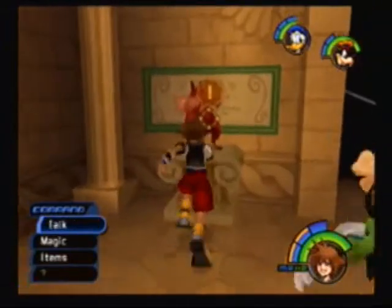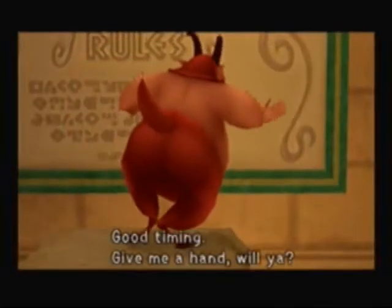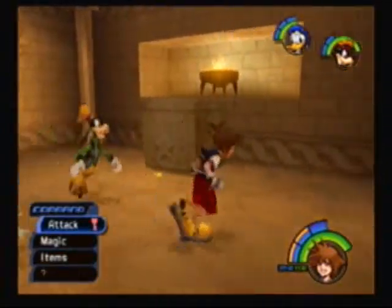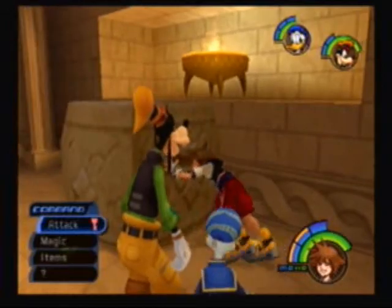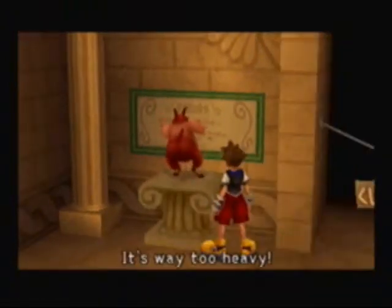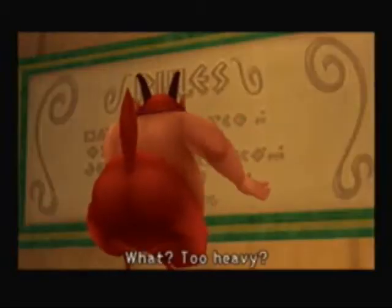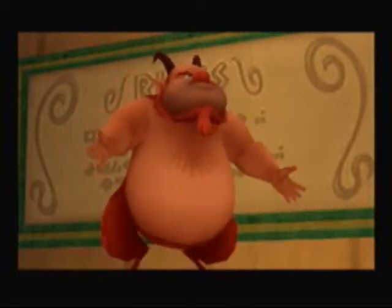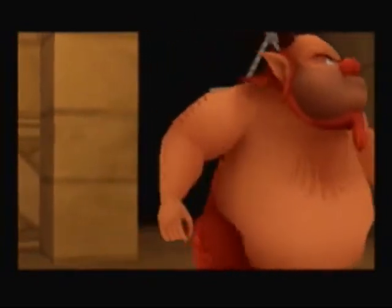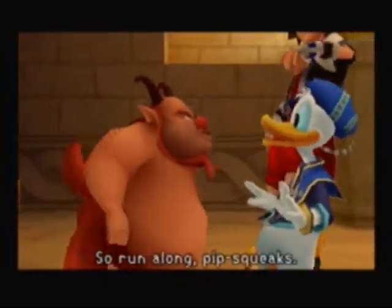Let's go to the lobby. Give me a hand, will ya? Move that pedestal over there for me — I gotta spruce this place up for the games. What you do is come over here and walk up to the side and try to push it. And Sora complains — it weighs a ton. Go back to Phil and talk to him again.